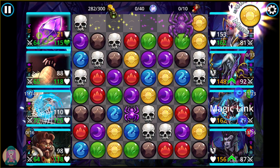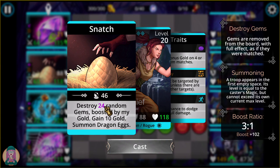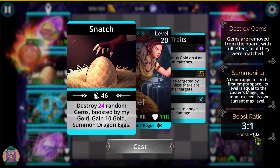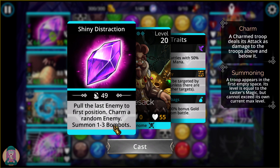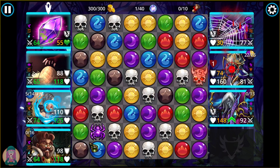I'm basically at 300 gold already, and my whole team can be webbed and it doesn't matter. The same is true for Egg Thief — she destroys random gems, she gets webbed and destroys like 2 or 3 random gems, but she's got this boost. So if you have any gold at all, she's still going to be destroying gems and getting more gold every time she casts. Also, Cedric — there's no purple on the board, and his ability is not affected by magic. Webbing reduces magic to 0, but it doesn't matter because his ability isn't dependent on that.